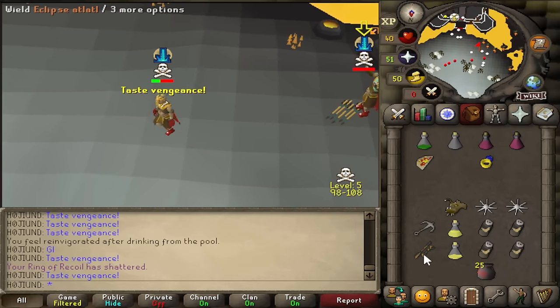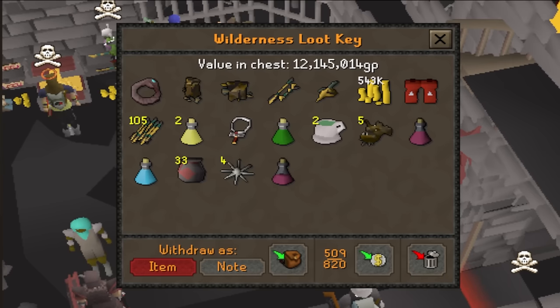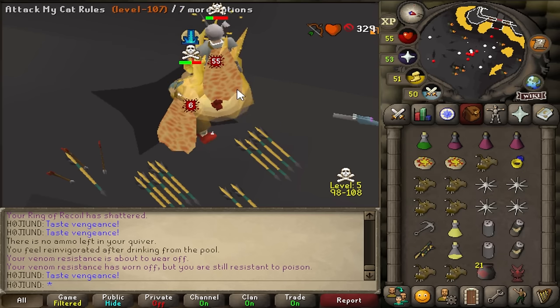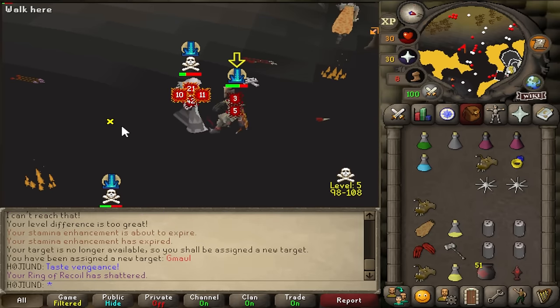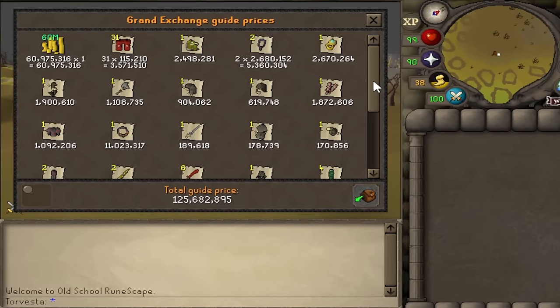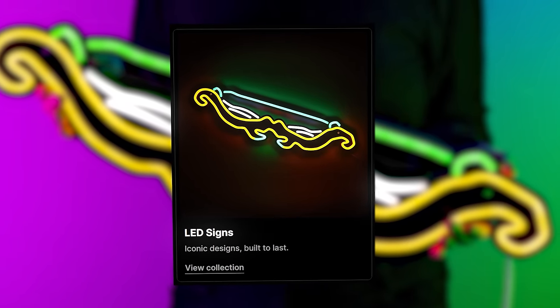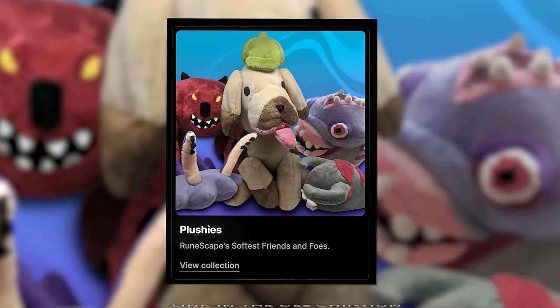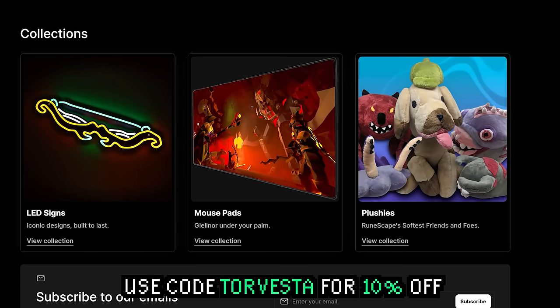Quickest kill of all time — almost smited. 5.1 mil. Full Eclipse PK, beautiful. The Eclipse set was so much fun to use but, as highlighted in the video, it's going to be way more effective on a lower level account. Jagex still doesn't know about the moths — I'm sure they're about to find out. Lost about 40 mil peak, 825. Make sure you subscribe. Don't forget about the LED signs, mouse pads, and plushies at creatorcrafted.com — use code Torvester for 10% off. See you later.